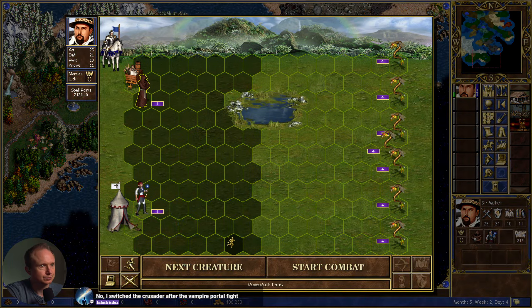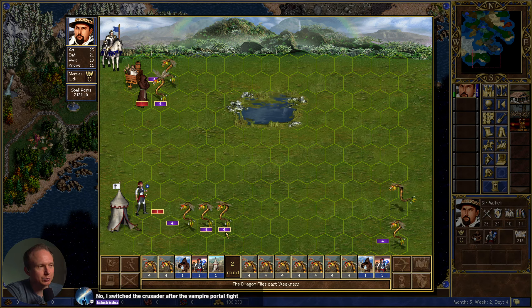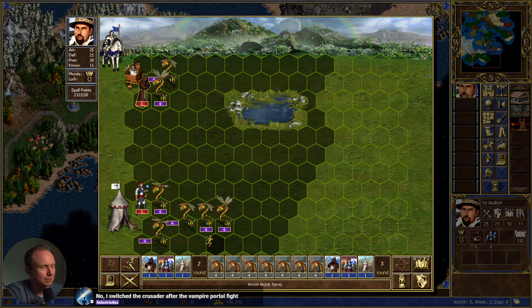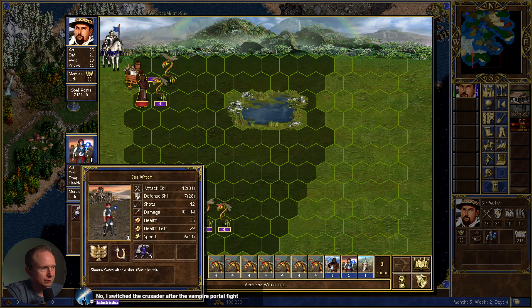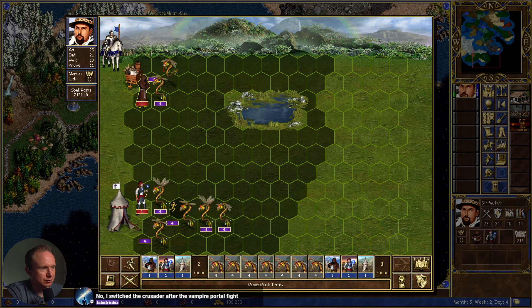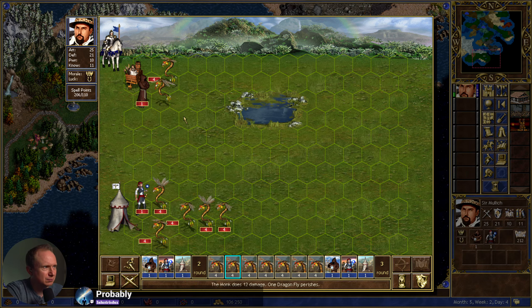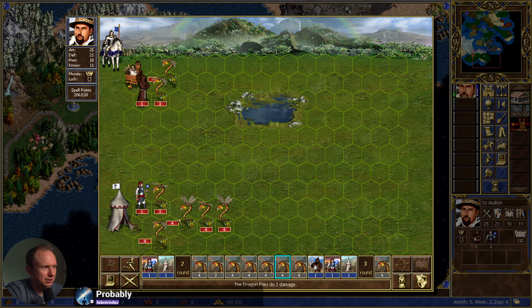Unless — so at this point in this scenario when you did it, were you still rocking the Crusader? So this is when it increases combat speed of your units by one. That might come in handy, but I think for now we stick with what we've got. Plus one morale next battle. We're gonna do all that before we go into this battle. I switched to Crusader after the Vampire Portal fight.